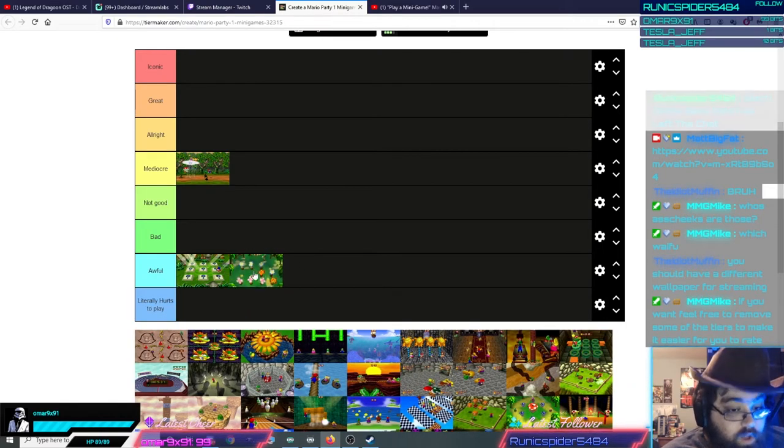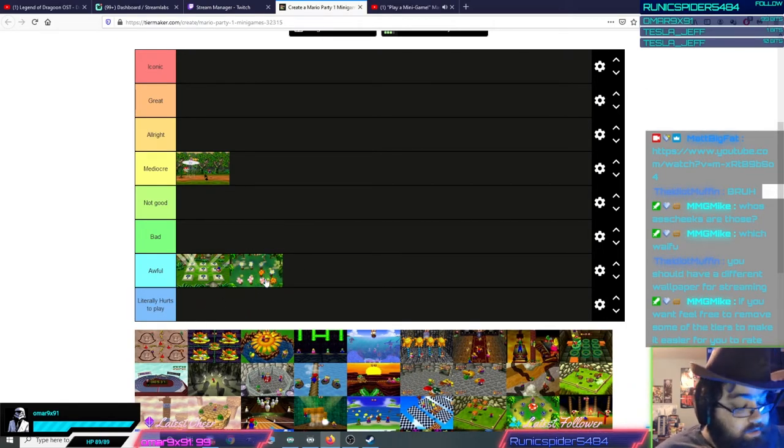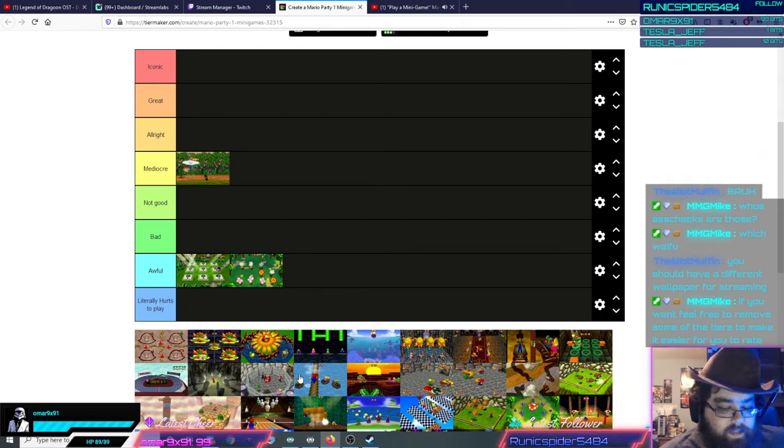Ground Pound is also awful — worse than Memory Match. There's really no challenge to it. There are five pegs you need to Ground Pound, and you can easily see where they are. There are five correct ones and seven or eight bad ones out of twelve pegs total. You can easily see where the five you're supposed to Ground Pound are.